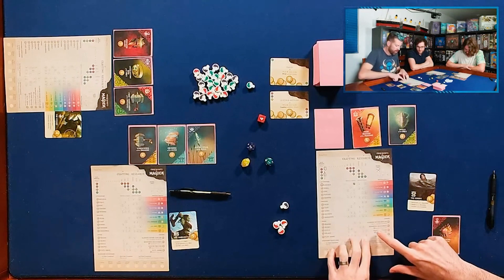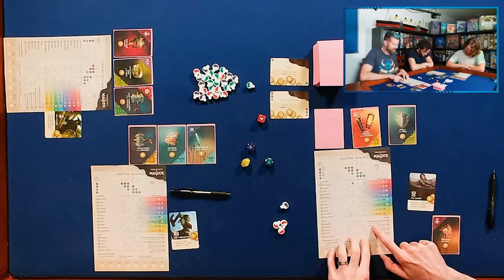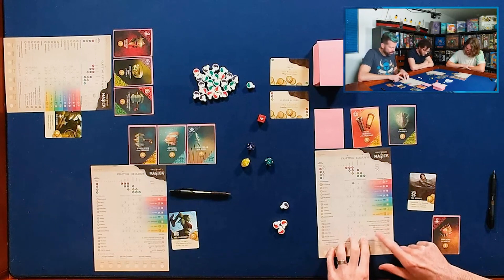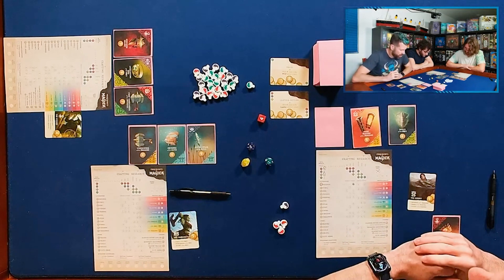I didn't really touch on charms. You research them the same way you do other things. The glamour potion supplier, for example, gains you three potions instead of one when you research it. The other three charms each give you endgame scoring depending on how many cards you've collected of certain types. So it's up to you whether they're part of your strategy.